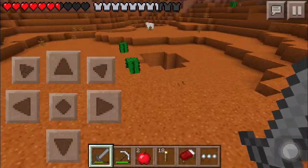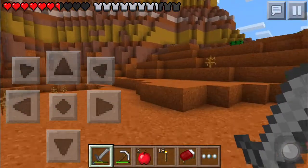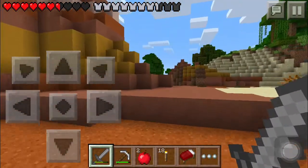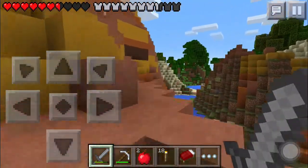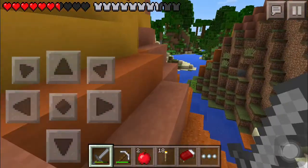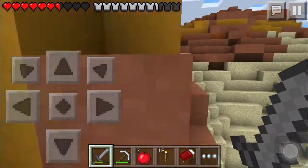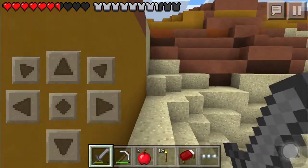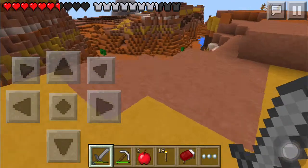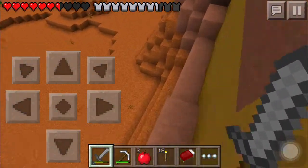This cave has already been generated once so I don't think we'll find anything down there. Let's go behind these mountains and find a cave back there, see if that land has been generated before. Hopefully it hasn't been generated and we can find our gold in a mineshaft. All we need is one cave — I can see one over there, let's go.